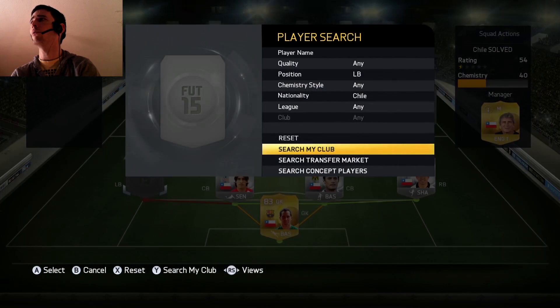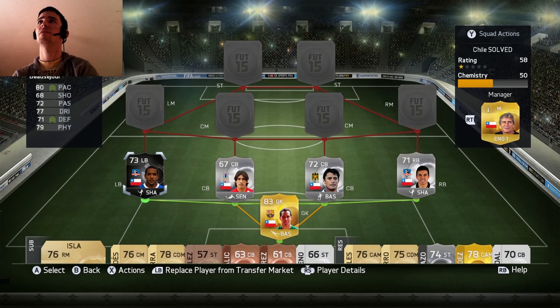As for the left back, which I went out and bought, it's Jean Beauchamp — the in-form silver. He plays in the Chilean National League and his pace is 80. He's got 72 passing, 71 defending, 77 dribbling, 79 physical. You might remember him at Wigan Athletic — I think he won the FA Cup with Roberto Martinez. He's getting on a bit now but he's only in his early 30s. He's obviously decided to go back home, and this is a really good card.